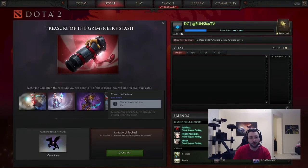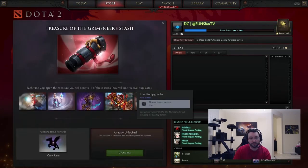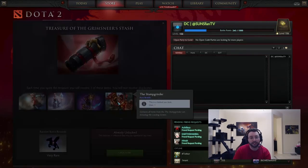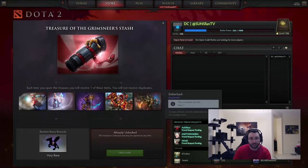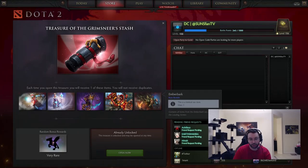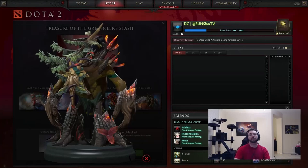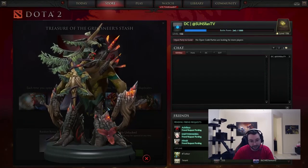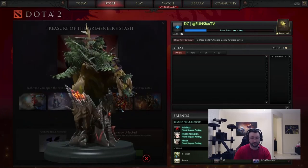We have the Covert Saboteur for Ricky. The Stump Grinder for Timbersaw — that one's pretty cool. And the Emberbark set for Treant, which is another set by Chemical, Aaliyah, and Dry, and I have to say easily, easily the best Treant set to come to the store.